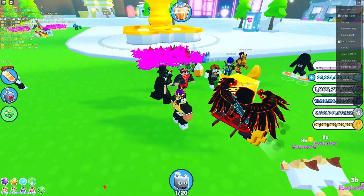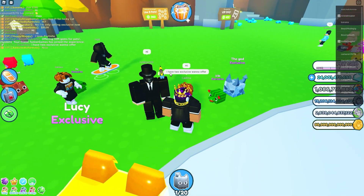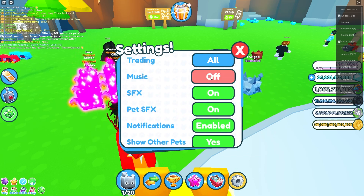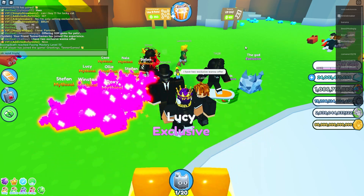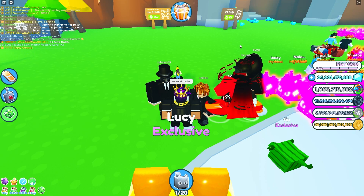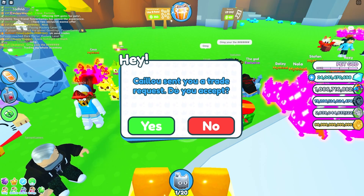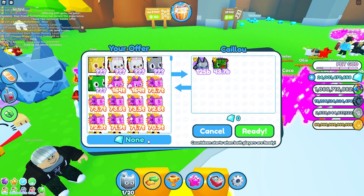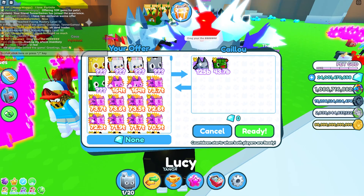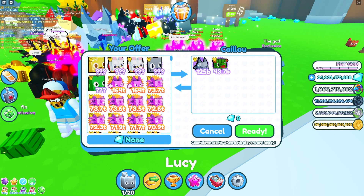Got into a server but I don't see any huges — this looks like an L already. Getting into a rich trading plaza server is a big pain. People are already noticing the golden huge dog. Since I'm already here, I'll offer some people gems — I have max gems and don't really need them, so I'll trade gems for some exclusive pets.